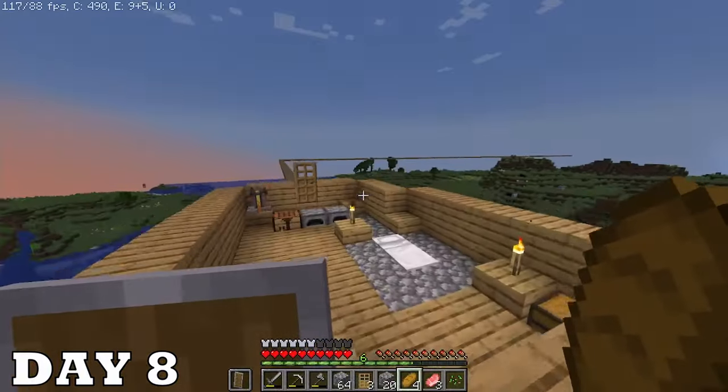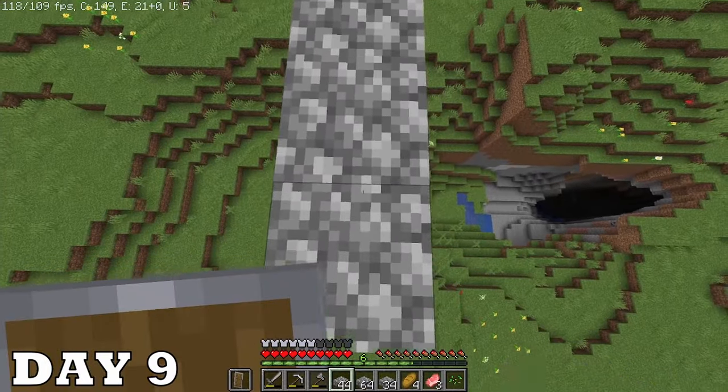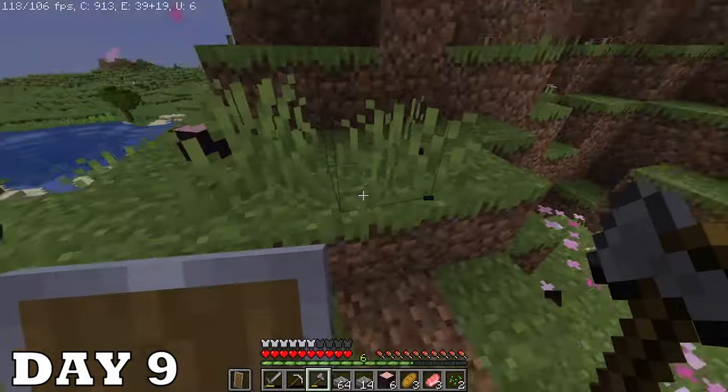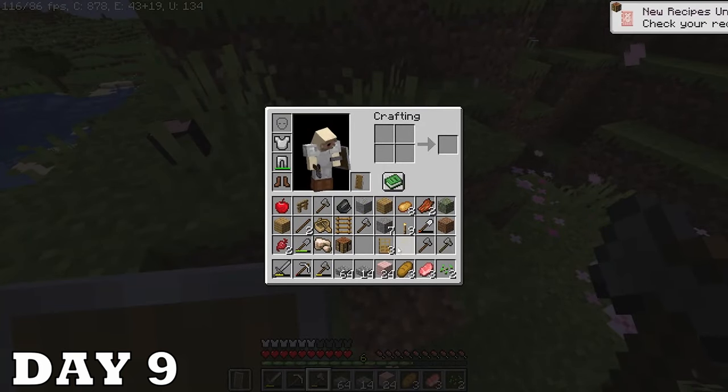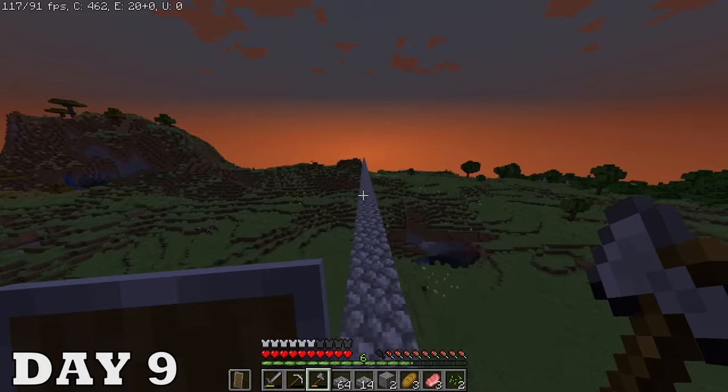I mined so much cobblestone it got dark on me and I had to go to bed. Oh, see that cave down there? That's gonna be explored later. What's happening right now is the cherry blossoms, which I finally reached on day nine. Man I love the cherry blossoms — can't wait to stash them in my chest and never use them.